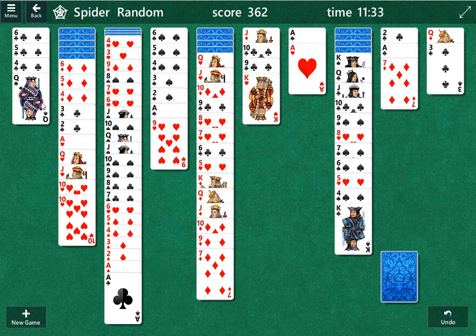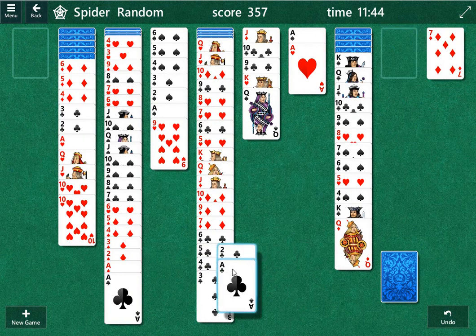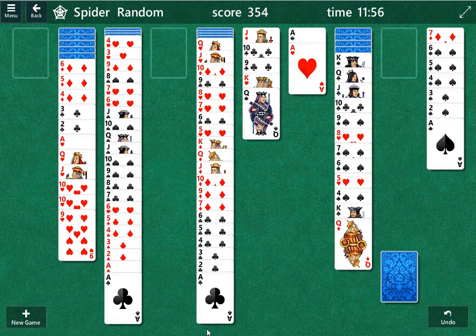Okay, we have some space to work. Let's play the queen first. Now let's play the six, five, four, three. And we're back to two columns again. We can further play these clubs here — this will kind of be a garbage pile. By garbage pile, I mean cards that aren't the same suit. Let's play this over here. So now we've got three columns — this is actually looking pretty good.